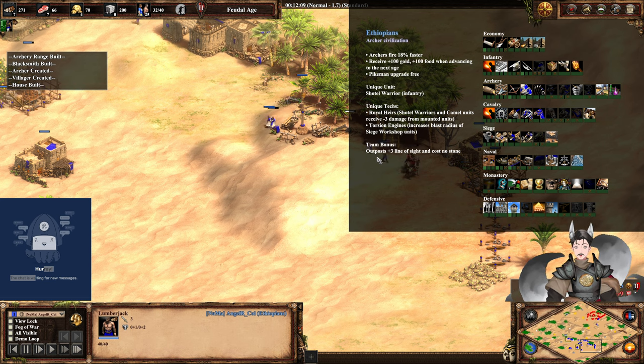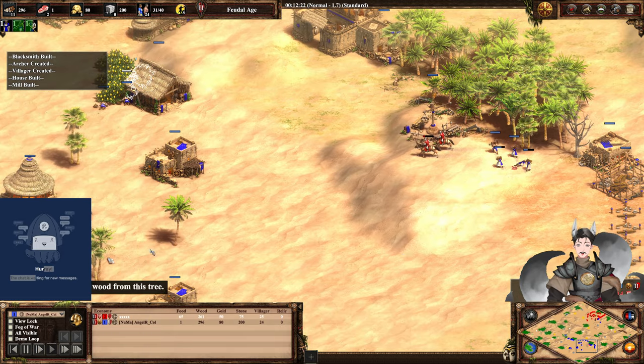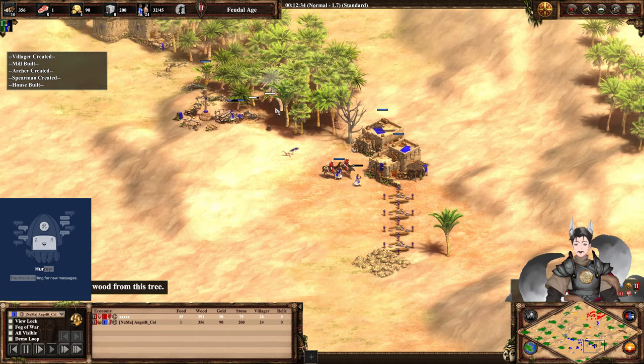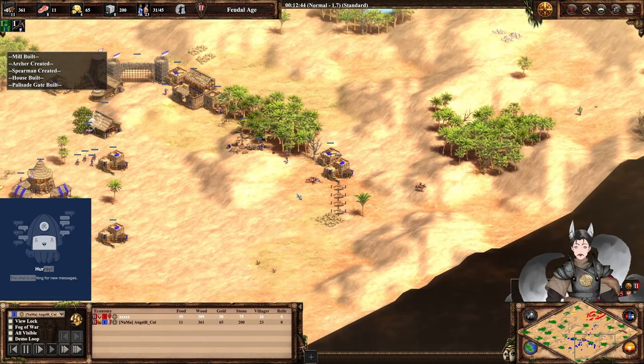Outposts get plus 3 line of sight and cost no stone, so you can go for cheaper outposts — around 25 wood without the stone cost. I see a villager there does lose a scout in return, but that's probably a great trade for red.